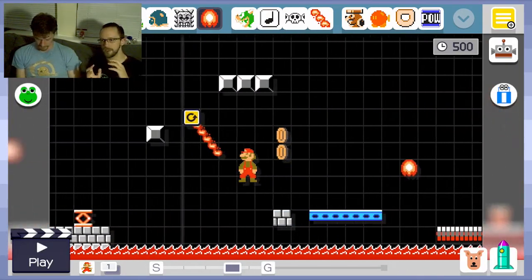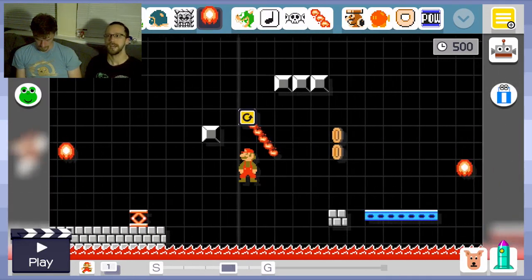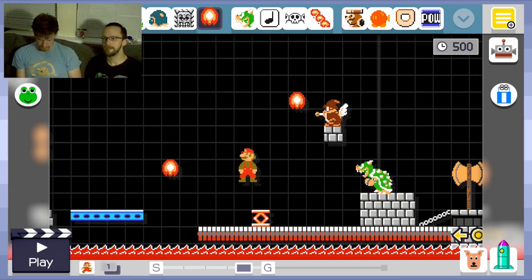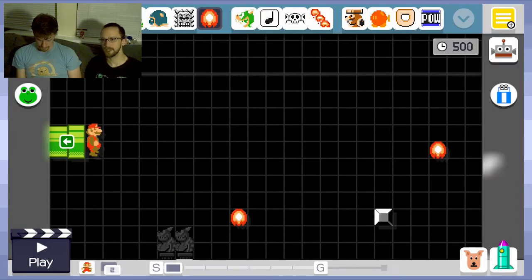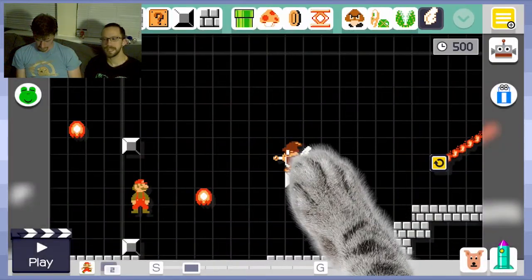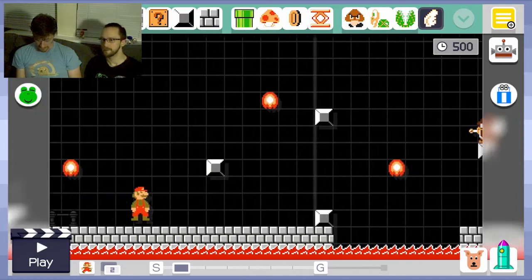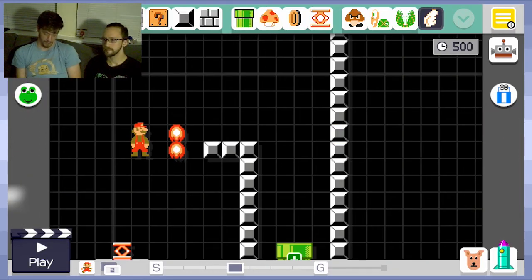That's actually the biggest takeaway: everything we've taught the player up until this point has been introduced as a separate challenge — standalone. We're not combining them and making incredibly challenging combinations right away. The only things we're really combining are the fireballs with one other challenge — just to make sure it's challenging enough to remain interesting. That's super important when you're teaching your players how to play your level.